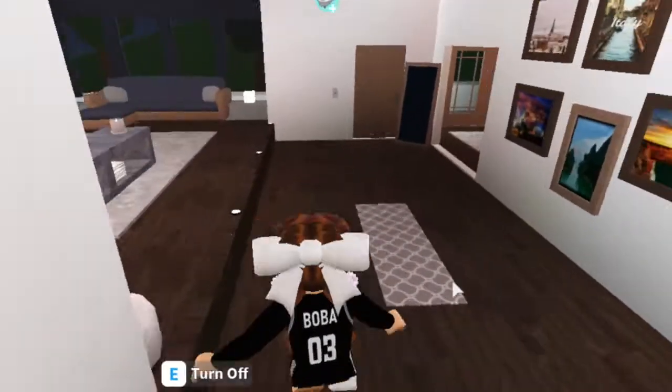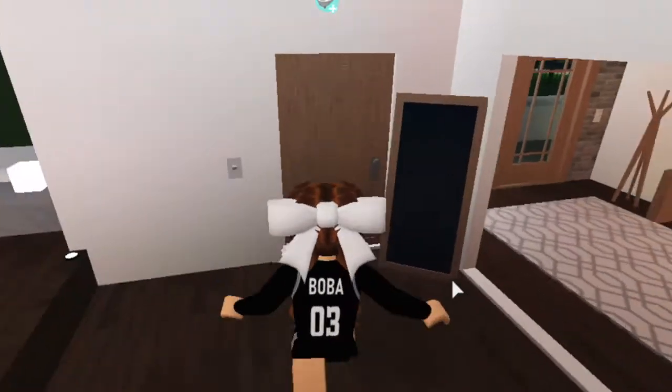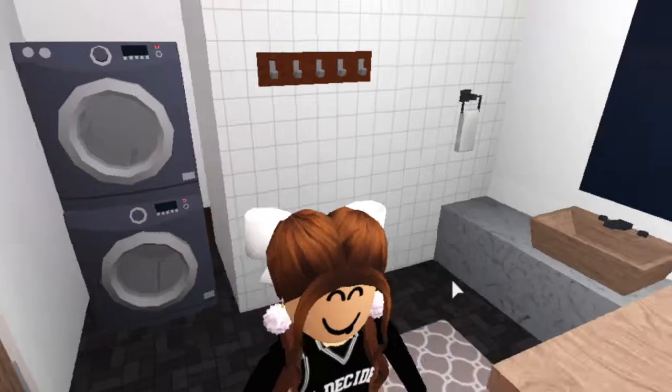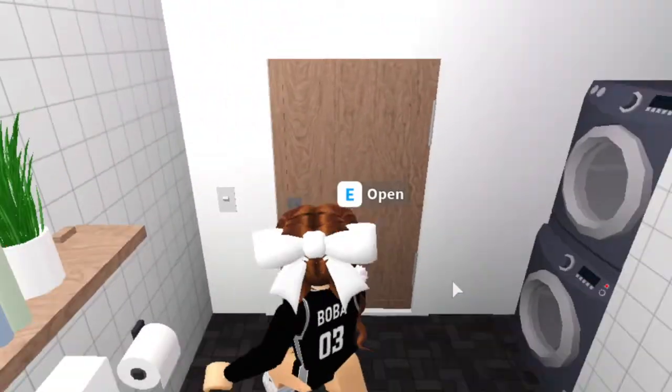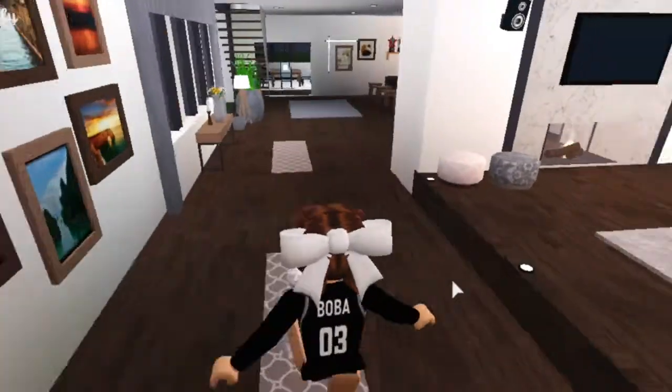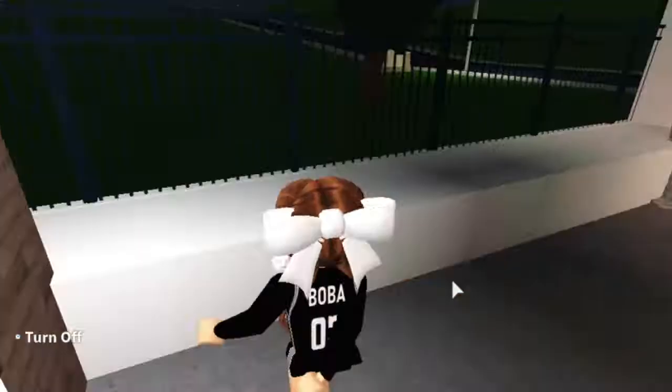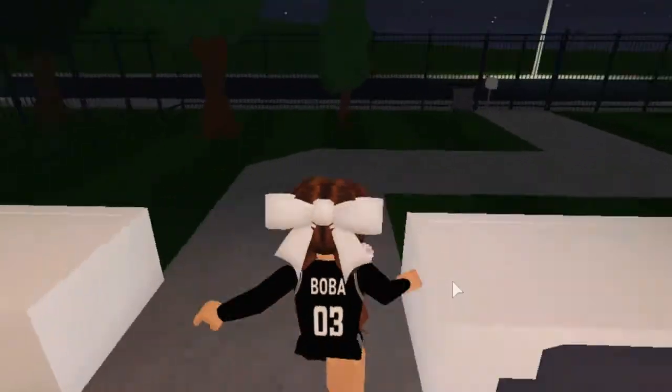Now we go back to the front where the living room area is. There is a bathroom here. There's a laundry area here and then a bathroom. The laundry is way smaller than my last house, but I don't mind — I love the layout of this house. Sacrificing the laundry room isn't that bad, plus I'm not going to use the laundry room that much anyway.